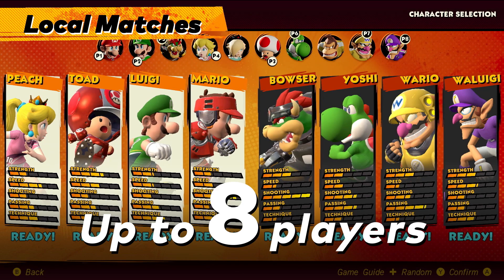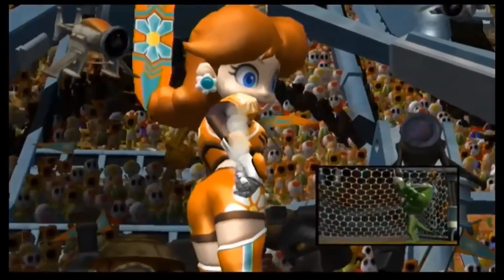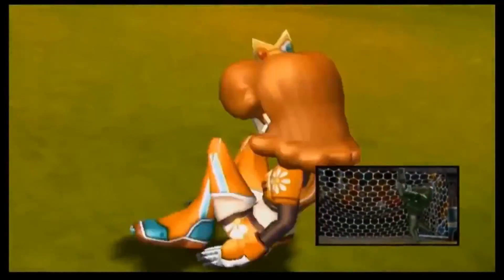Unfortunately, with the sidekick characters getting the boot — like Hammer Bros, Birdos, and Koopas — the roster here is actually smaller than any previous game, at least so far. So we can only hope that there are more unlockable characters available beyond just this. There is easily room for at least 6 more character slots. Plus, Daisy is nowhere to be found, which is a bit odd considering she's long been a standout character of this series.